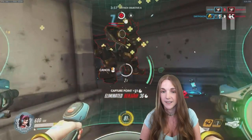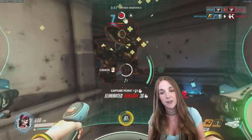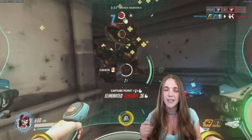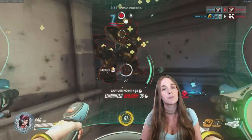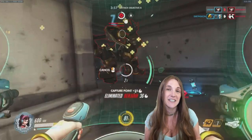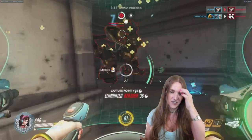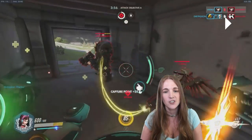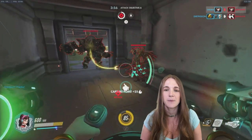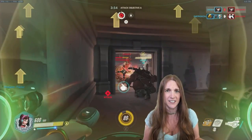We see this Reinhardt and Mercy combo come in. I decide to go after them instead of staying on the point, and I want to talk about that decision. First, I know we have a lot of people on the point — if we didn't, I would probably have stayed back. But second, it's a really good target: a Reinhardt and a Mercy. If I can get especially the Mercy, it'd be awesome, since she's probably even closer to being able to rez now. I push in to try to get the Mercy, but it quickly becomes apparent she retreats behind the Reinhardt, and his shield is doing fine.